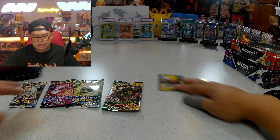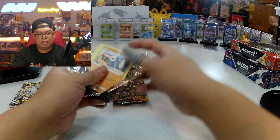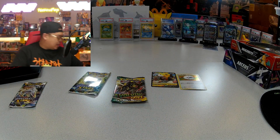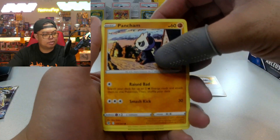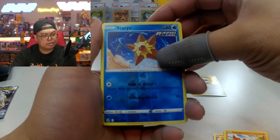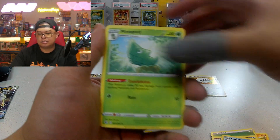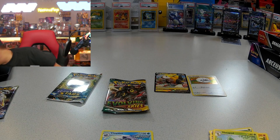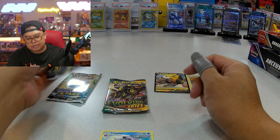All right, without further ado let's start opening. I'm not even going to look at the codes because I want to stay happy here. Let's see - come on. Starting with Phalanx Star, and I think the rare is coming in now - got a Cloister. And yep, there's your code.